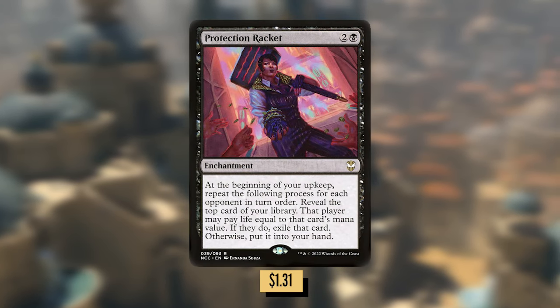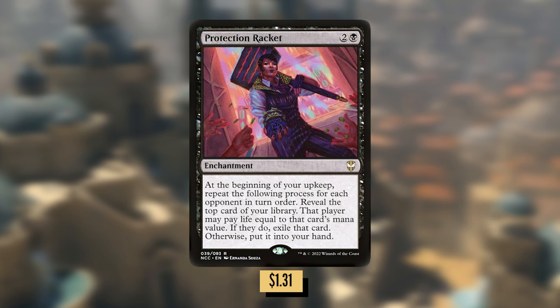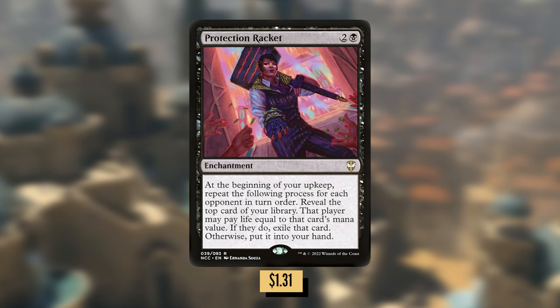Protection Racket: two and a black for an enchantment that reads, at the beginning of your upkeep, repeat the following process for each opponent in turn order — reveal the top card of your library. That player may pay life equal to the card's mana value. If they do, exile that card. Otherwise, put it into your hand.